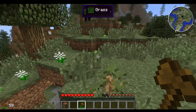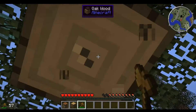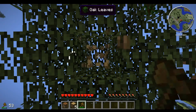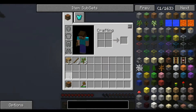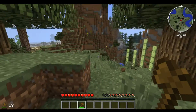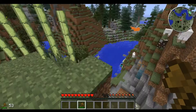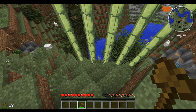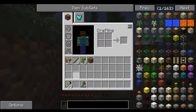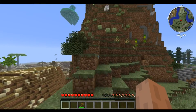Ich habe einen Apfelsetzling. Oh nice. Siehst du das da vorne? Obsidian Teil. Die Baumblätter gehen sofort kaputt. Und ich bin hier in eine Schlucht reingefallen. Zuckerrohr. Muss hier hochkommen. Jetzt haben wir irgendwie so einen Bambus. Das gibt es ja auch in einem Modpack.